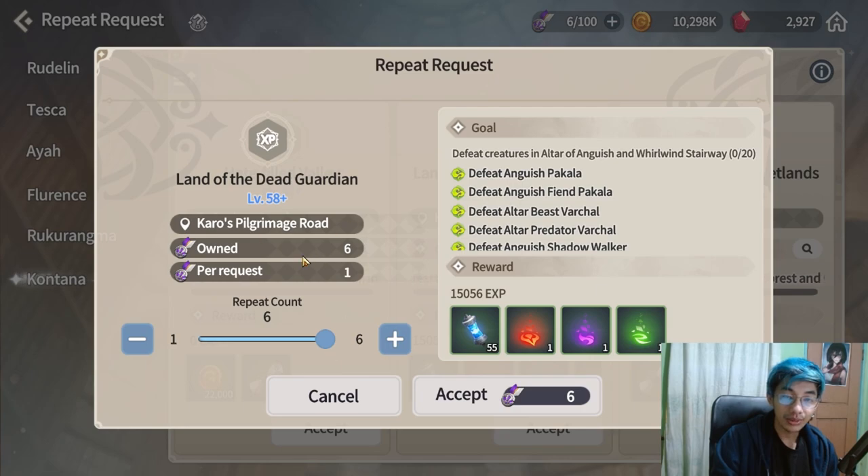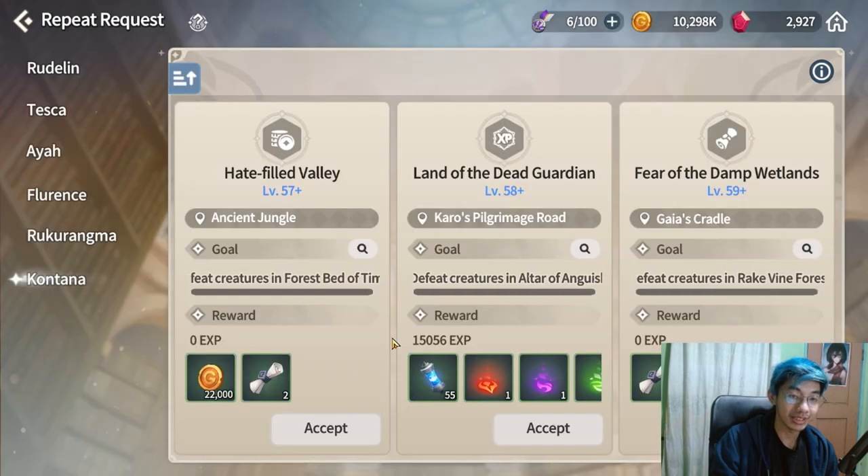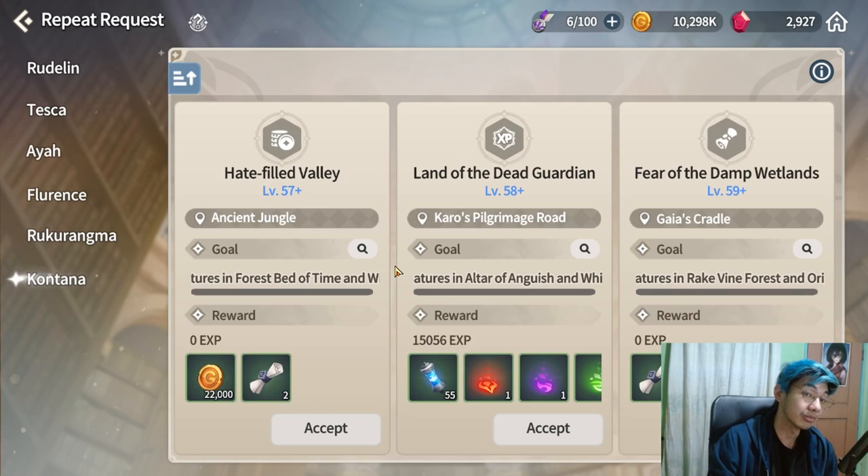Next up, repeat requests have been updated and made easier. Contana repeat requests are now down to 20 kills instead of the previous 30. It's a pretty good update that means it will be much faster to complete our repeat requests.